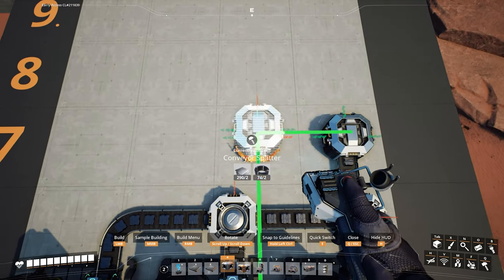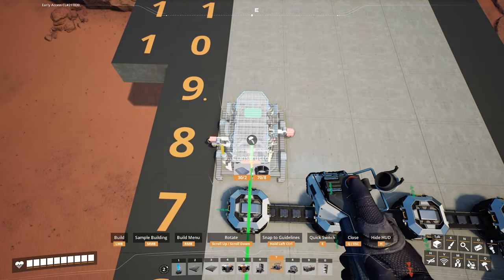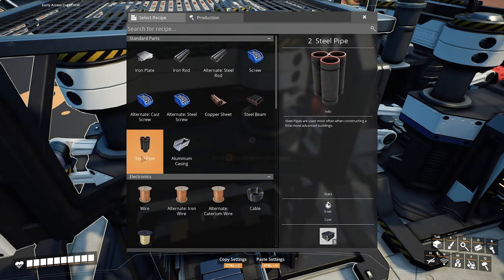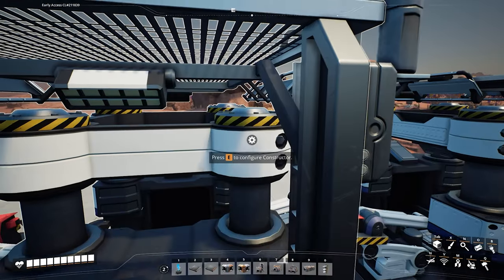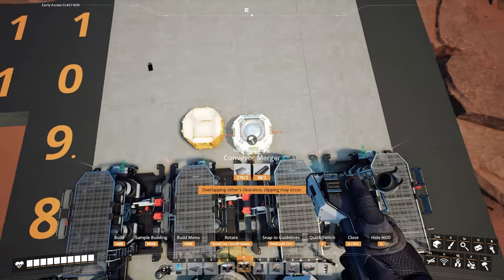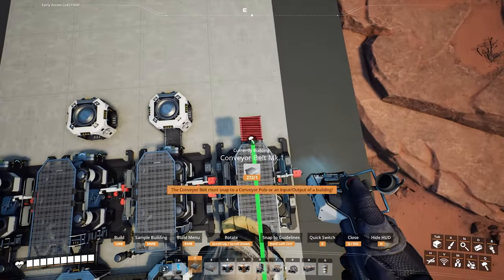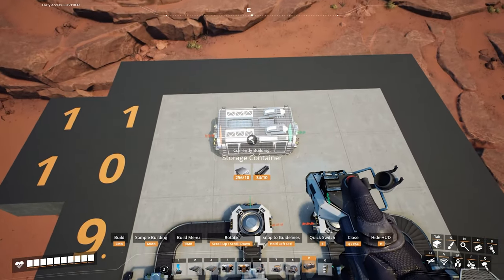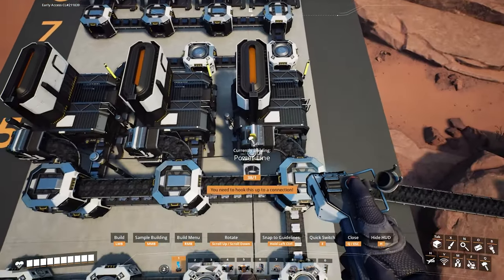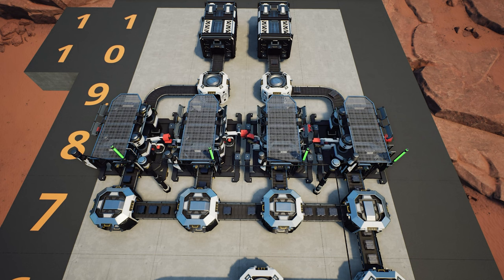Add a splitter in each column of the seventh row and run mark two belts between all the splitters. Add a constructor in each column of the eighth row with mark one belts between the splitters and the constructors. The first two constructors do steel pipes and the last two do steel beams. Add a merger in front of the second and third constructors with their outputs facing forward. Add mark one belts between all the constructors and the mergers. Add a container in front of both mergers and connect with mark one belts. Add power and the layout is complete.